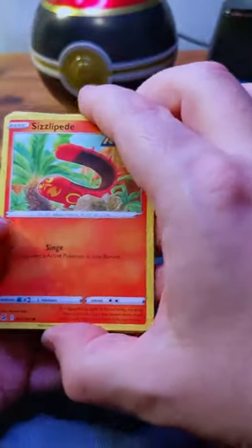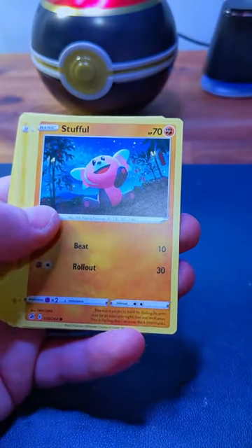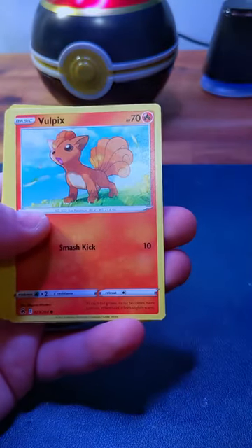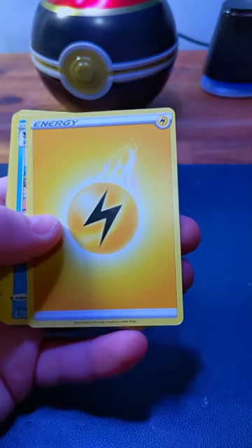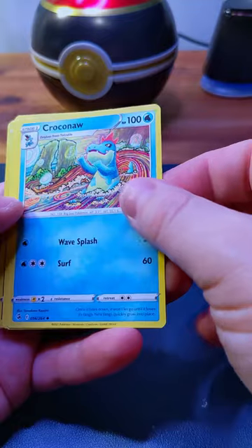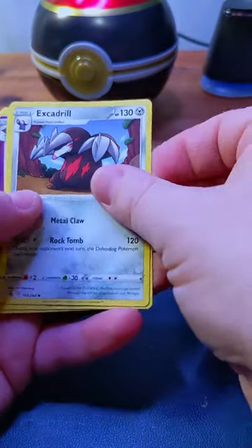We get a Sizzlipede — that's disgusting looking — a Stufful, a Sandygast, a Pulsatilla, a Vulpix, some Electric Energy. Oh, that's a cool one — a Croconaw. I like this artwork. Excadrill.